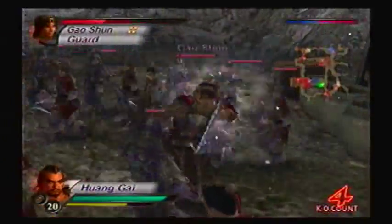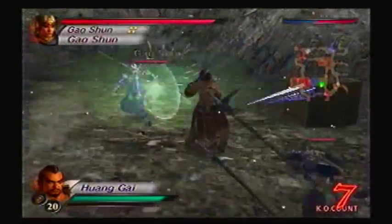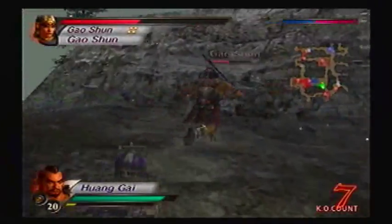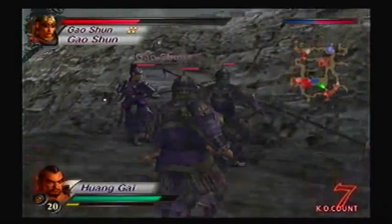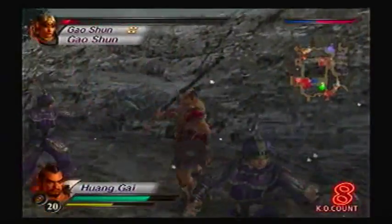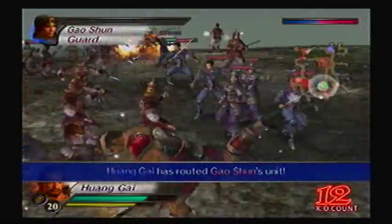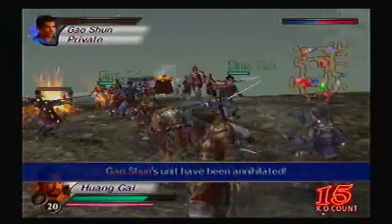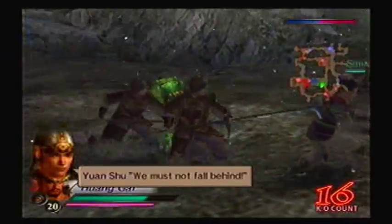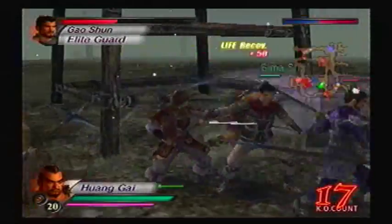Now instead of fighting opponents that wear yellow, we're fighting them that wear purple. The AI in this game is very aggressive compared to other Dynasty Warriors games before this. Standard troops will find openings, and they will exploit them for what it's worth. Since the enemies are tougher, you actually get more experience when you defeat them. I mean, that would make sense, right? It's like all RPGs. We must not fall behind! You're falling behind - you're not bringing out the supplies. You dick.